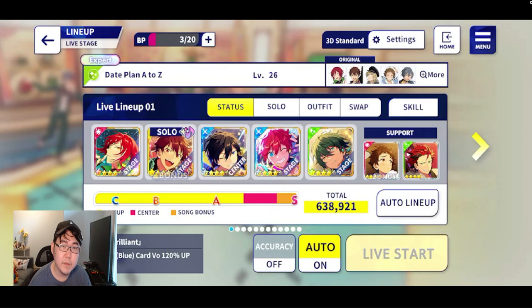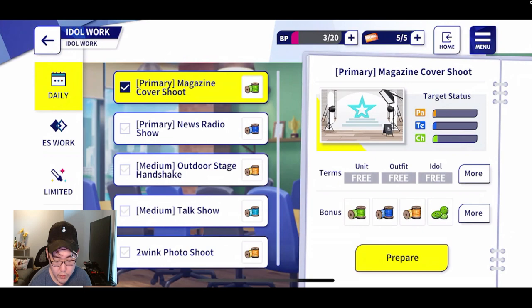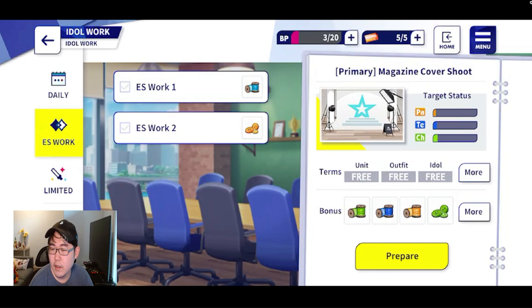You can also get points from work. I don't really use my BP for this because I don't think it's that efficient, so I just do 0 BP — just do all the work — and you get 250 points per work you do. It's not a lot, but you might as well get the extra points.